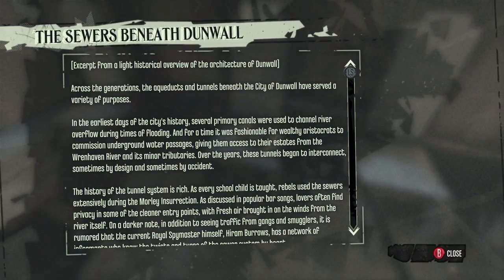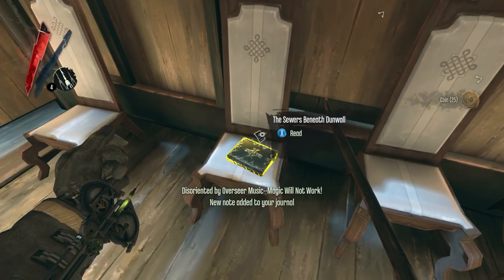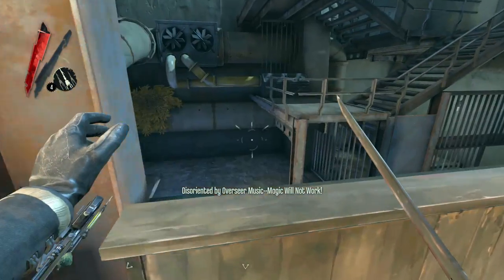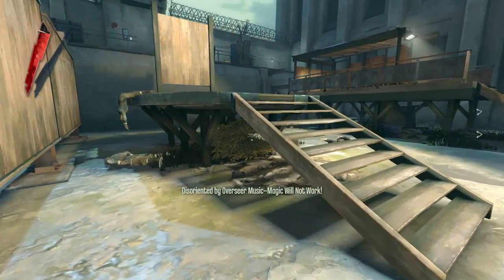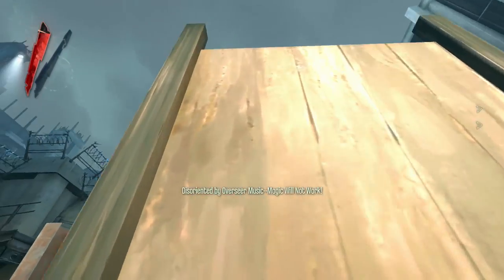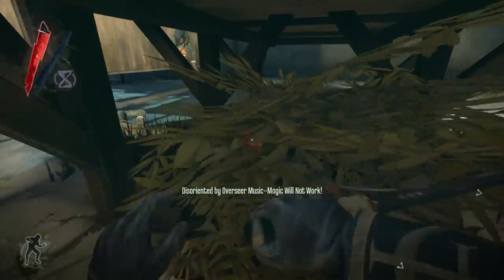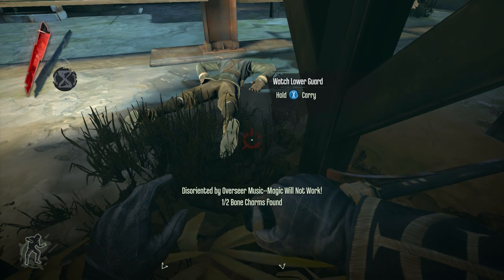We've got — what is this? A sewer beneath Dunwall. I'll check that out at the end of the mission. But for right now I don't really want to be in this area any longer than I have to. It sounds like we're really close to this rune. Is it underneath? Oh, there it is — Bone Charm: Spiritual Pool.